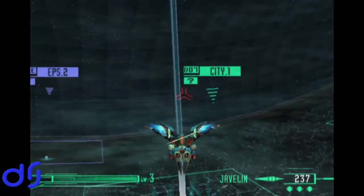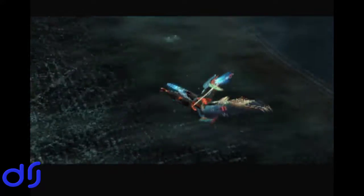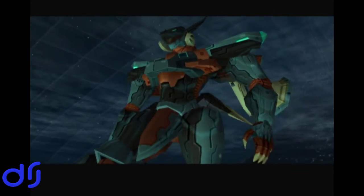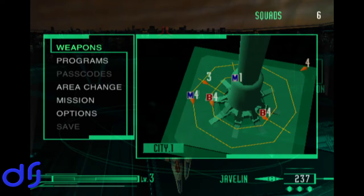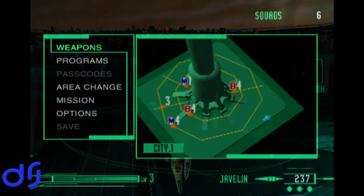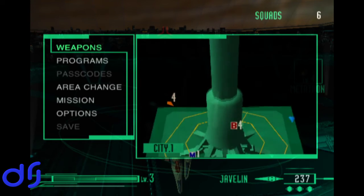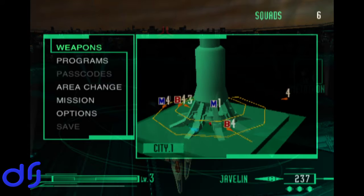No SOS signals, so onward to EPS 2. What is that flashing question mark at City 1 though? I want to investigate that — question mark says to me something of interest. Here's some intense techno beat. Metatron, bullets, nothing. Why was there a question mark here? Aha! Underneath the shaft. Clever — let's go see what that is.